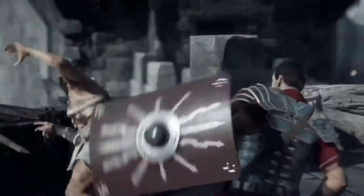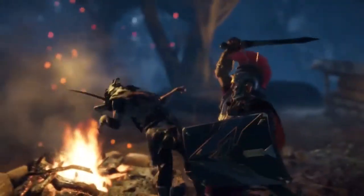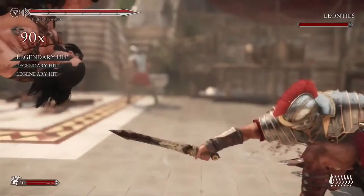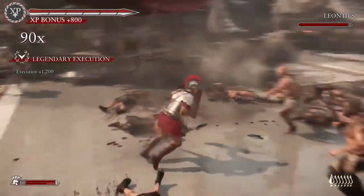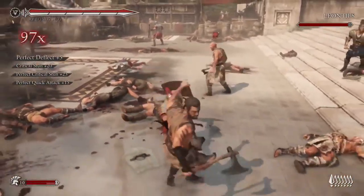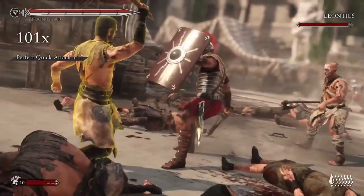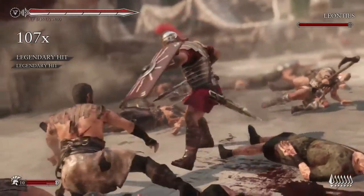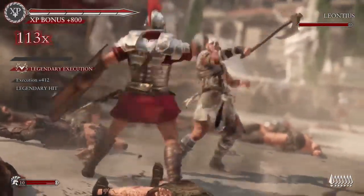Environmental executions are as close as a nearby cliff, a wall, fire, anything dangerous. Getting back to the flow, the counter on the left side of the screen tracks your combo count. Higher combo counts trigger better executions. These spectacular moves pay off in additional XP, which is used to purchase executions and perks in the upgrade tree. In the long run, landing combos and legendary executions is the fastest path to unlocking everything.